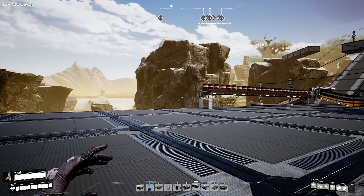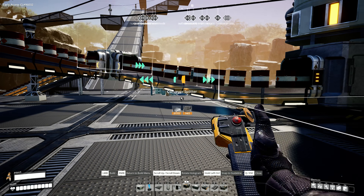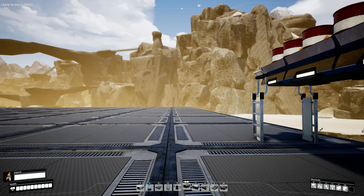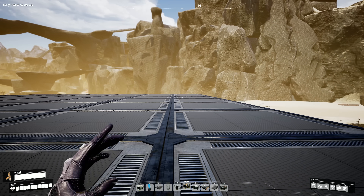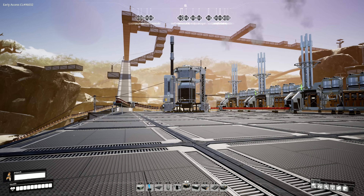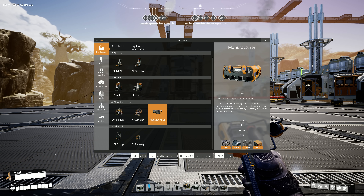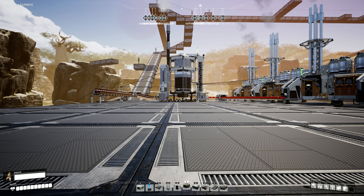I'm splitting off the oil here with a splitter. You can place splitters along a conveyor line, which is really handy. It's going to split off half — 60 barrels per minute — and that goes into a refinery. I like to build my refinery kind of in the middle of the three generators. I need more wire, of course, but I can craft some at the bench I set up here for exactly this situation.